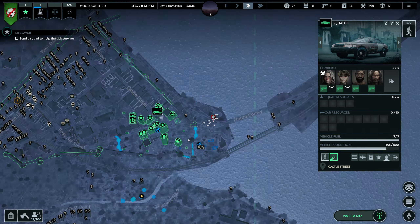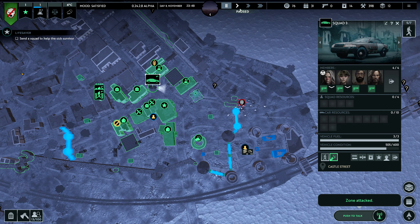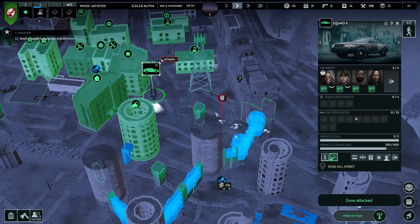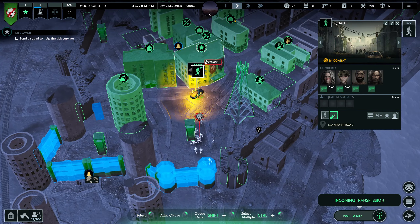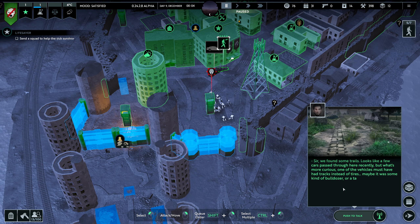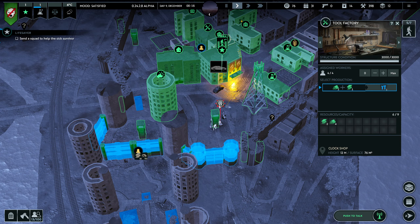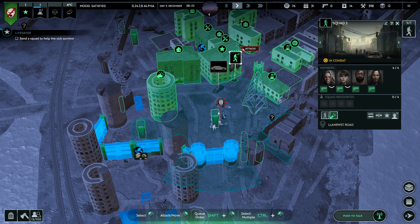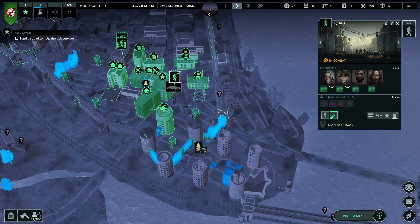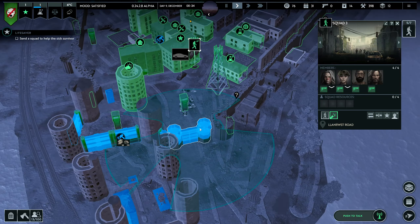Oh, we have people here — let's go defend! Found the attack tracks — they're outside my HQ. Okay, last one is dead. Yeah, we definitely need these walls ASAP.